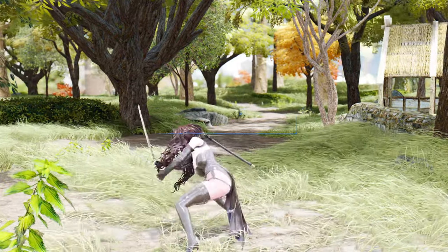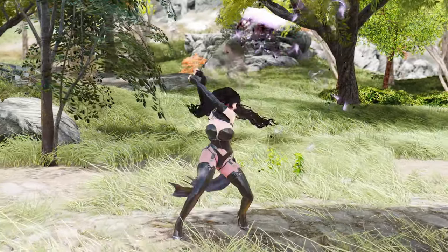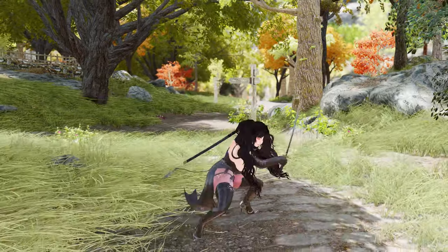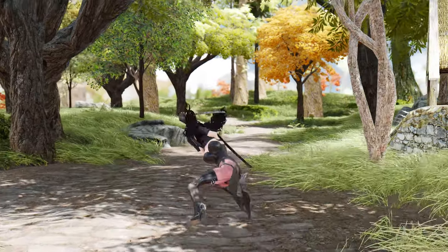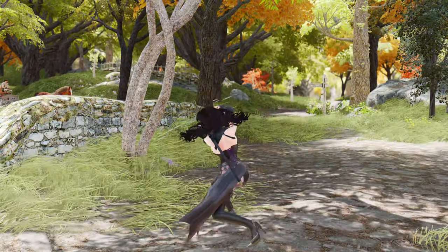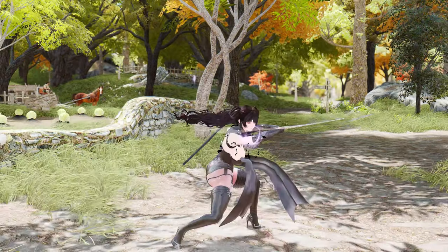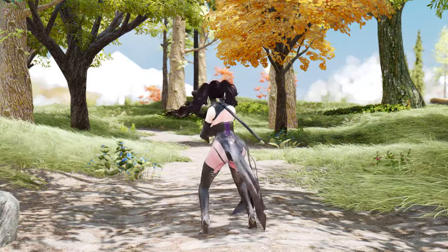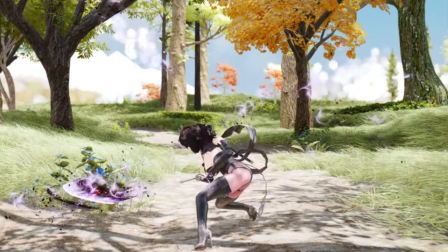Next, let me introduce you to the Elden Ring Katana Animation mod. This mod is based on the MCO framework and offers a set of katana attack animations inspired by Elden Ring. These animations are designed for katana-type weapons from vanilla — like the Dragonbane and Akaviri Katana — as well as animated armory mods. The mod provides various attack patterns including regular attacks, power attacks, combo attacks, and weapon arts.